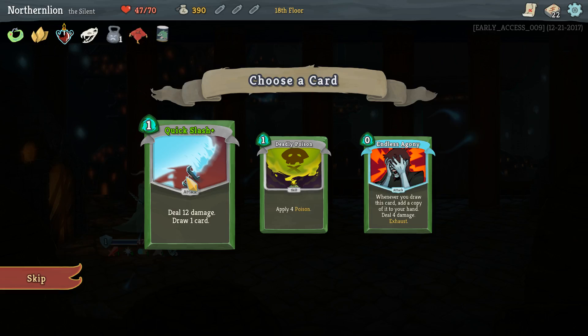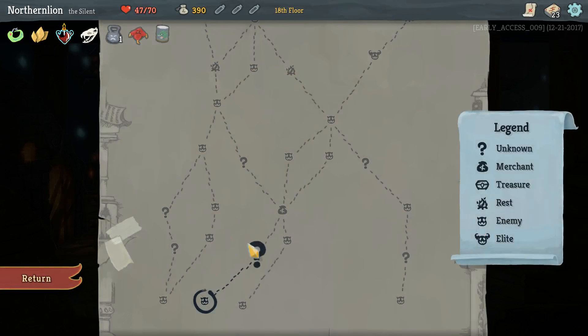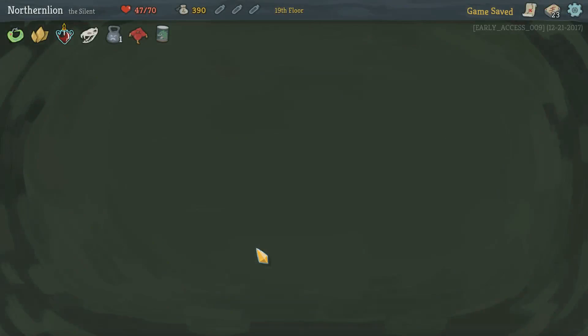Quick Slash: deal 12 damage, draw one card. Don't even have to worry about the other options there, I think. That's just a demonstrably excellent card.